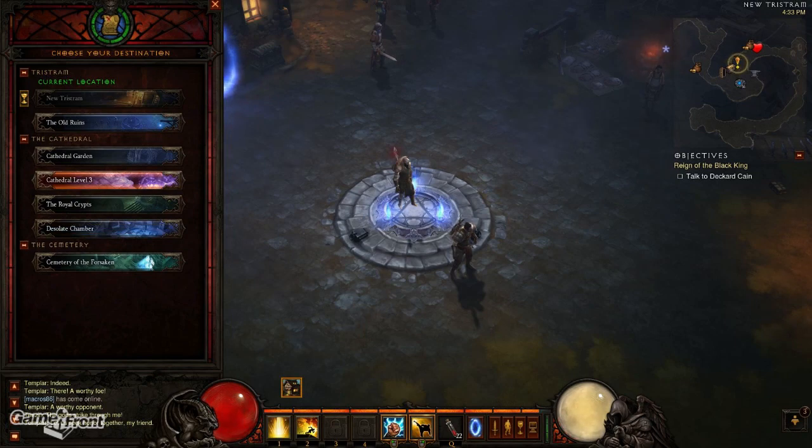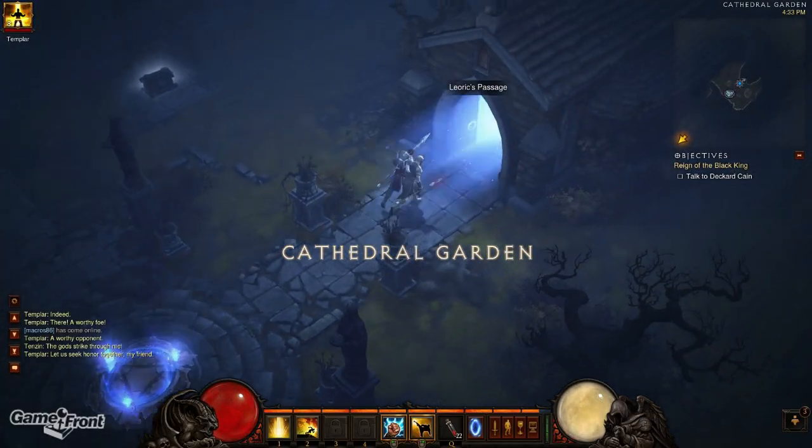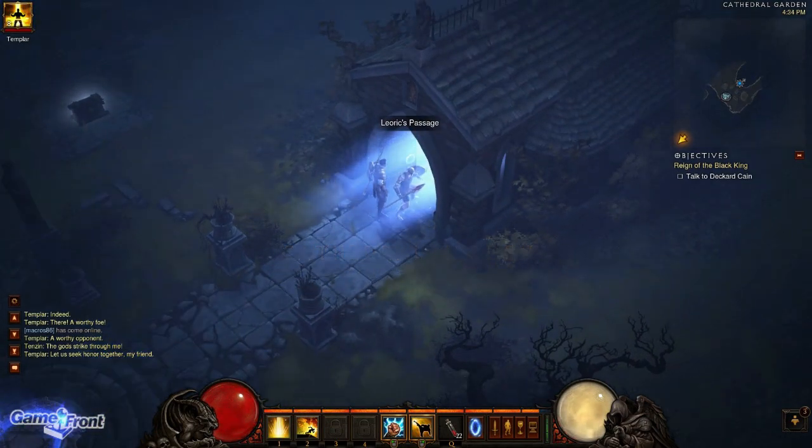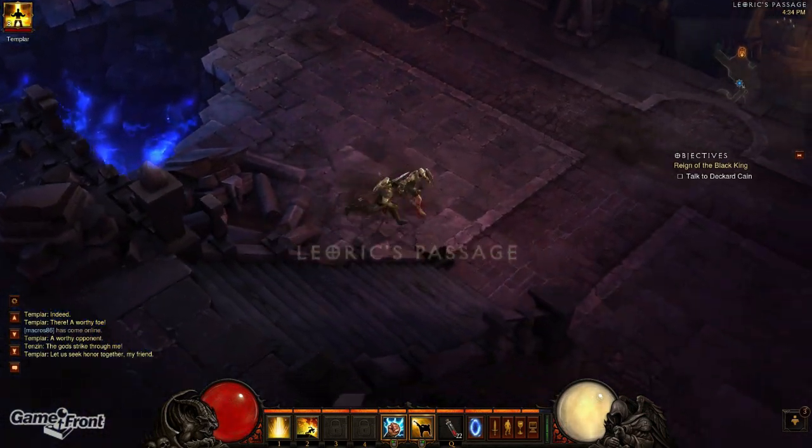This video will cover how to get the Black Mushroom. The Black Mushroom is found in the Cathedral Level 1. If you don't find it on your first run through, use the waypoint to reach the Cathedral Garden then head into Leoric's Passage, and from there you can head into Cathedral Level 1 through the back.